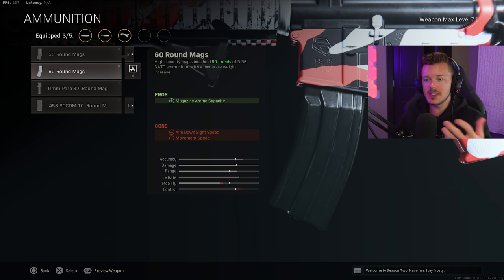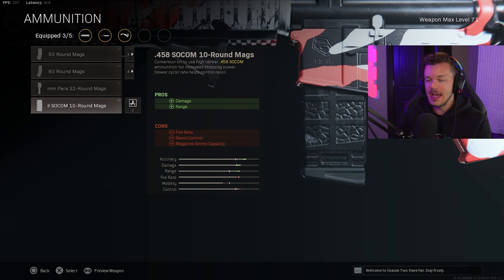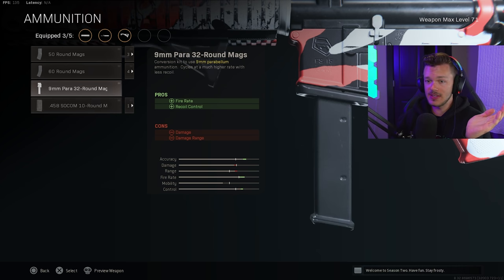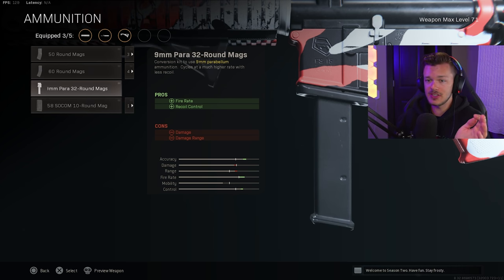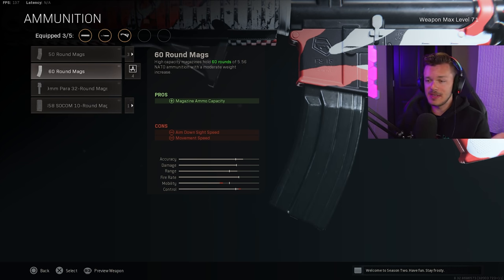On the ammunition side of things, we just go for the 60-round mag. I'm a 60-round magazine kind of guy — I always go for the 60. Some people have tried to tell me in the comments that the 9mm is good on the M4 or the SOCOM is good, and I just tell everybody they're tweaking. It's really not good at all. Just use a 50 or 60-round mag. I'm going with the 60 because that's how I think it'll be most beneficial — I like having 60 rounds in my magazine.